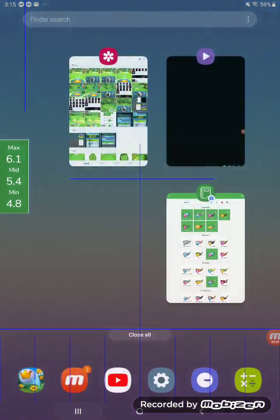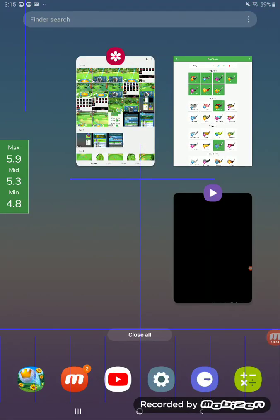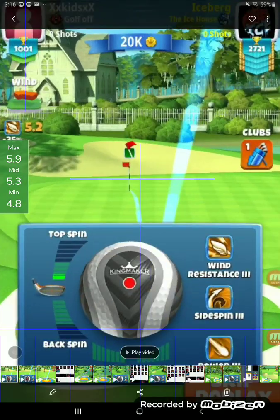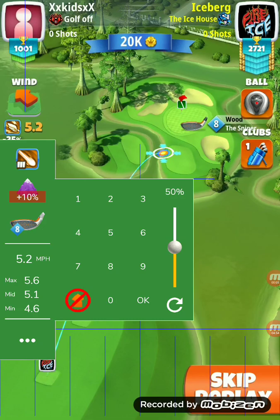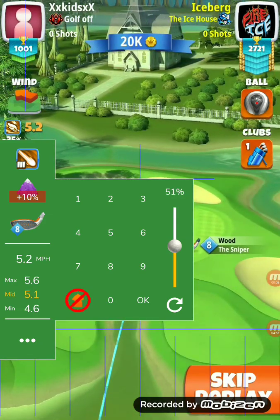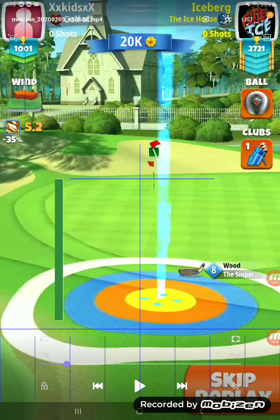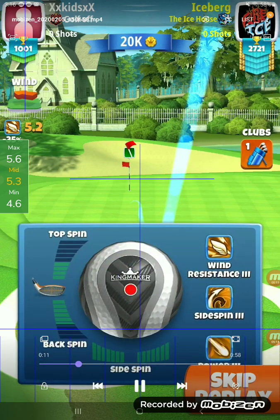Let's go to Iceberg. Iceberg has a Sniper 8 and a wind of 5-2, so it comes out to — actually hold on — 70 percent plus 10 percent, so it's 5-3. It looks like one to one plus one with a Sniper 8, if you want to make the math a little easier.